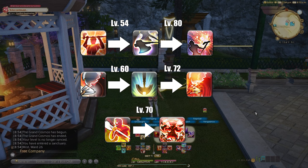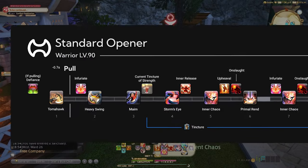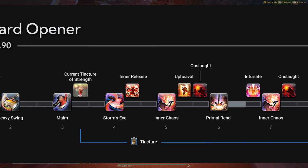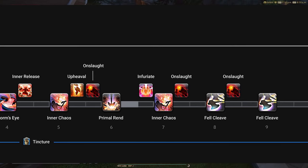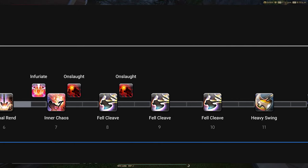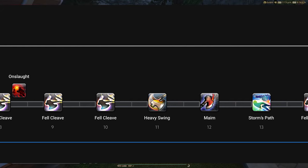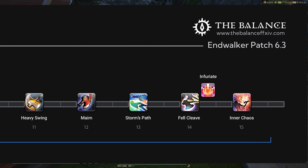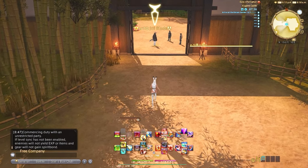Warrior's level 90 standard single target rotation from the Balance Discord is: Tomahawk, weave Infuriate, Heavy Swing, Maim, Storm's Eye, weave Inner Release, Inner Chaos, double weave Upheaval and Onslaught, Primal Rend, weave Infuriate, Inner Chaos, weave Onslaught, Felcleave, weave Onslaught, Felcleave, Felcleave, Heavy Swing, Maim, Storm's Path, Felcleave, weave Infuriate, Inner Chaos. Your abilities may vary if your skill speed is faster than 2.47.